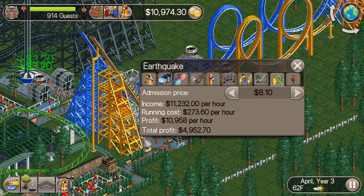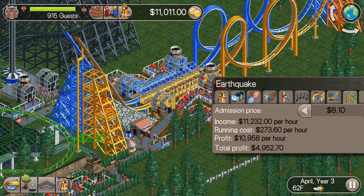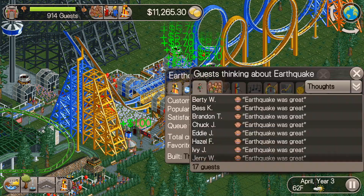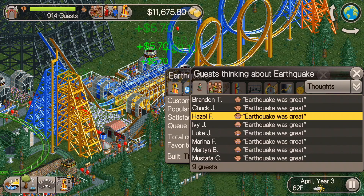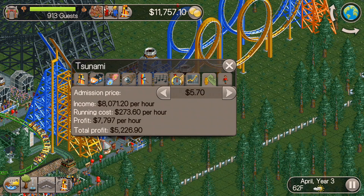We'll do the same thing with the newer roller coasters. I won't go quite to $10 for these, but I'll raise them pretty significantly and they'll make quite a bit more money. I just wanted to check that guests aren't complaining and that they'll still walk into the ride — and it looks like they will. So we'll do that for all of our roller coasters going forward.